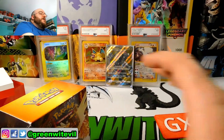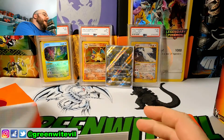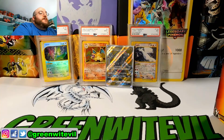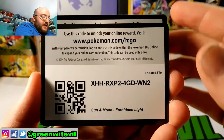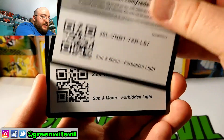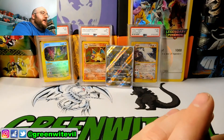I have some code cards to show you guys from Forbidden Light — seven code cards from the seven packs I got during the pre-release. These are all from Forbidden Light. There you go — hopefully someone is lucky enough to scoop something nice out of these. Pre-release was fun; like I said, I didn't look up anything so I wasn't as super hyped as I was with Ultra Prism.